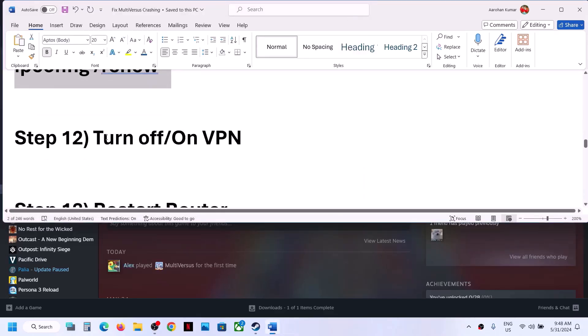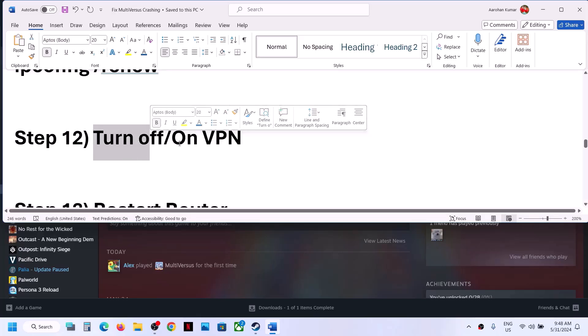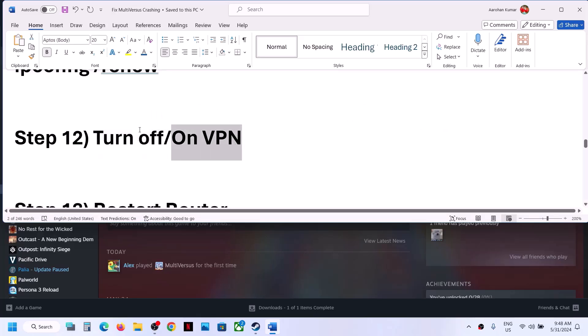The next step is to toggle your VPN. If you are using a VPN, turn it off. If the VPN is already off, try turning it on. Try both on and off and check whether the game launches.